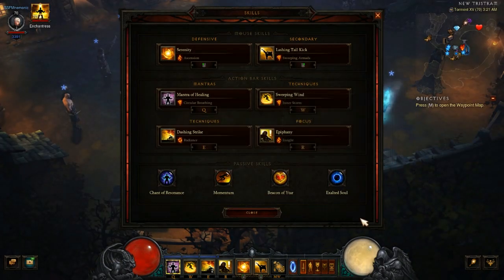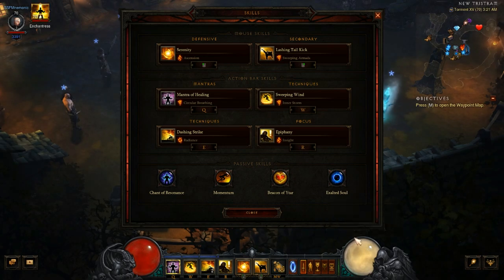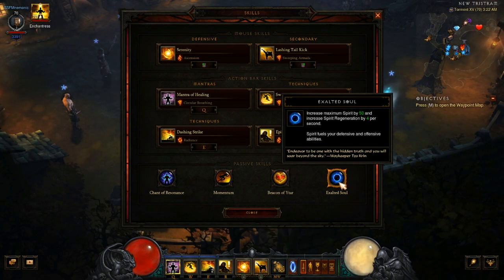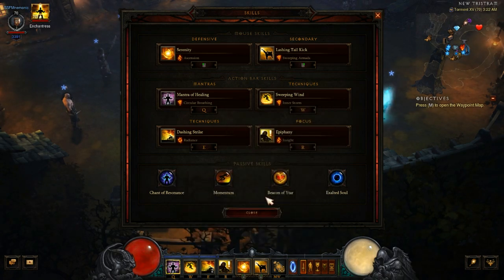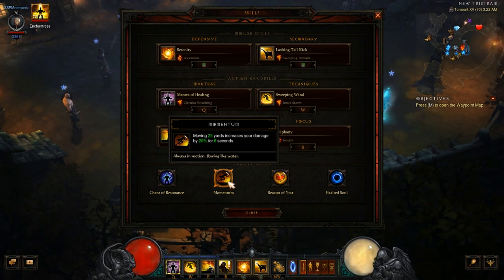For passives: Exalted Soul is important to keep up Spirit since we have no generator and rely on Epiphany. Chant of Resonance does the same. Beacon of Ytar reduces all cooldowns by 20%, essential to keep Epiphany going. Momentum increases damage by 20% for 6 seconds after moving 25 yards, which will happen constantly with this build — it's an easy and nice damage buff.